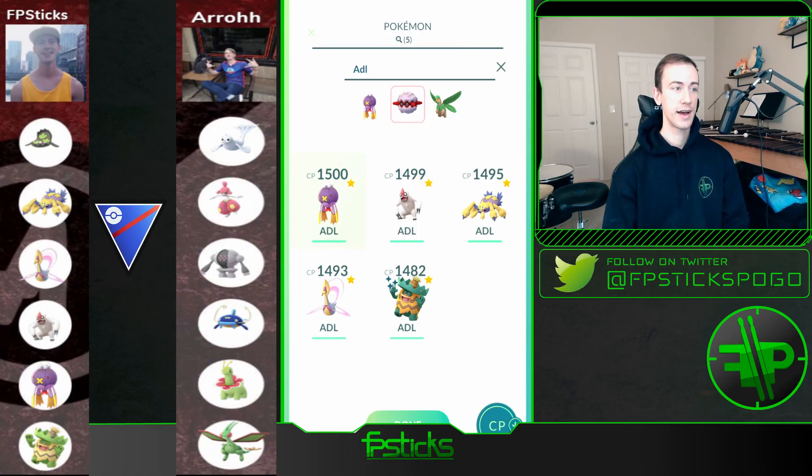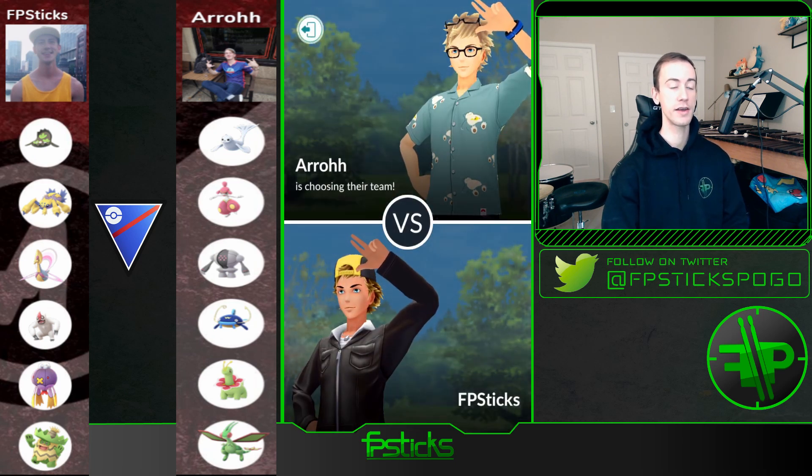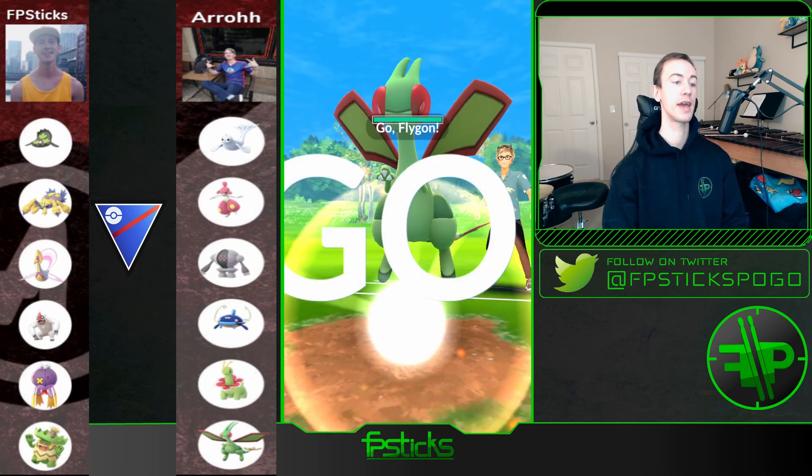For my team of six I have drafted Galarian Stunfisk, Galvantula, Cresselia, Vigoroth, Driftblim, and Ludicolo. My first opponent this week is Arrow — he drafted Dewgong, Medicham, Registeel, Whiscash, Meganium, and Flygon.